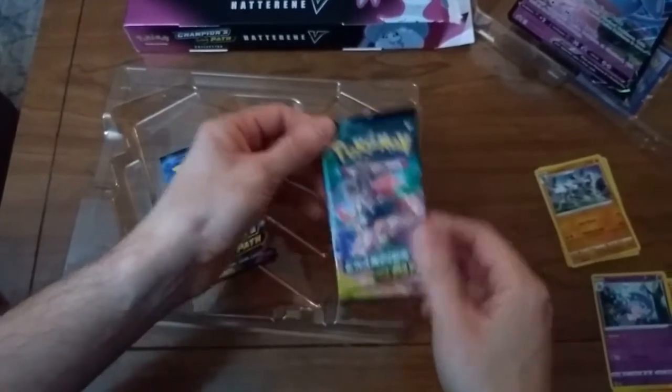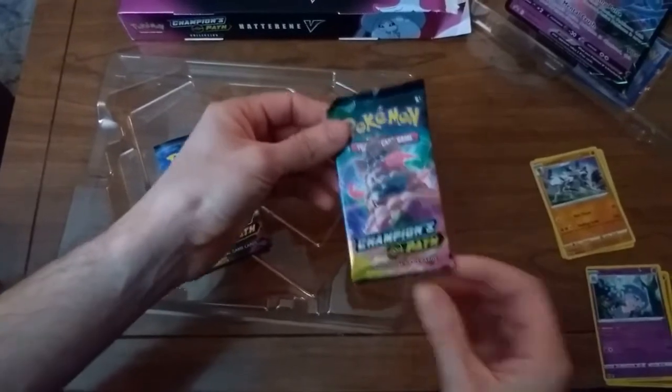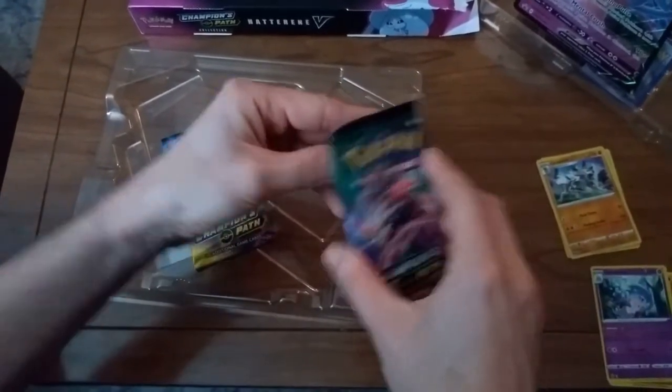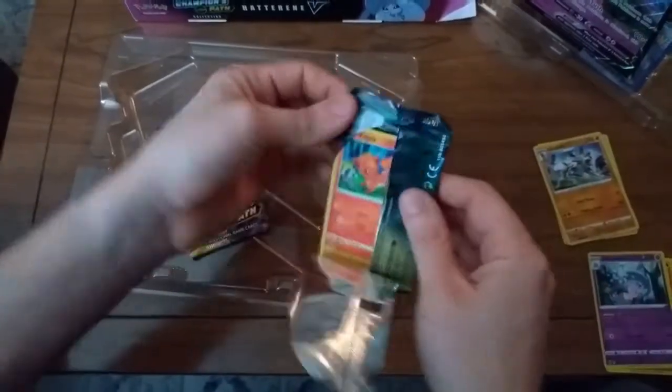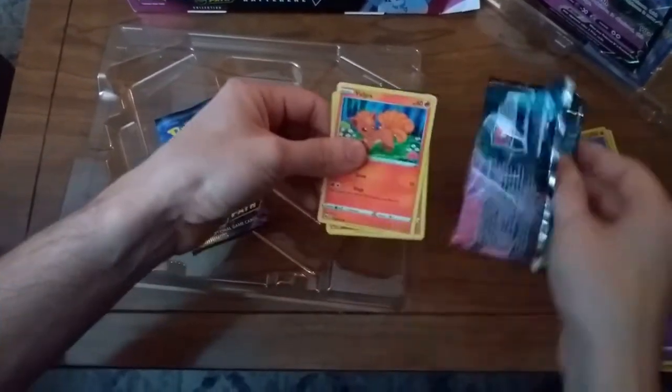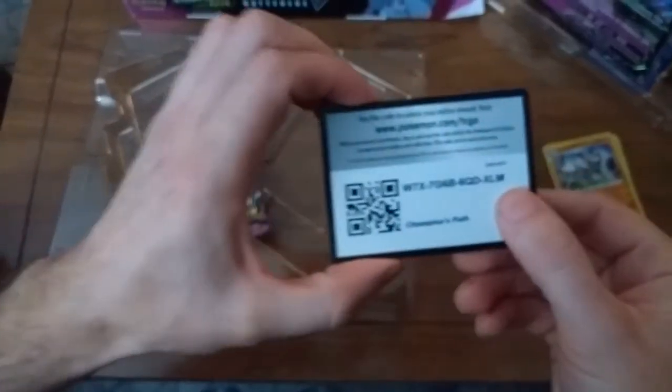Alright guys, welcome to Pack-a-Day Pokemon. This is the Hatterene V, Champion's Path, pack number three. I'm butchering these packs, guys. Code card for you.